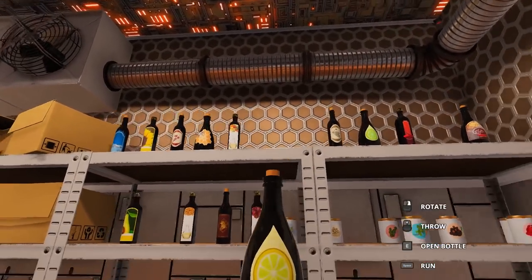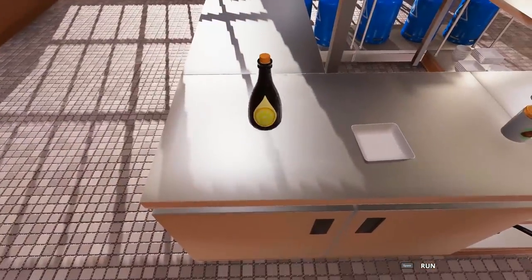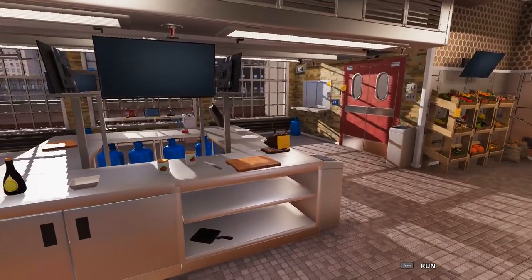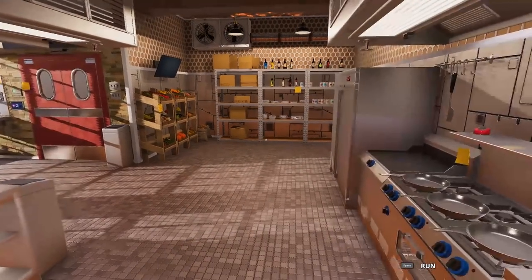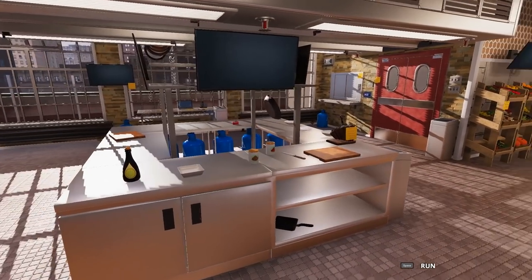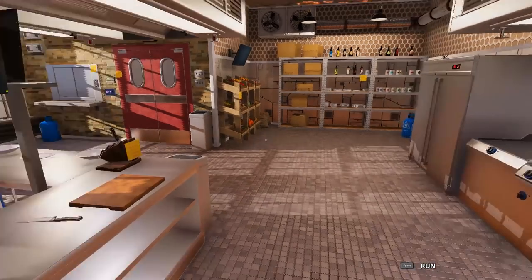I'll take the lemon juice here just in case, because you never know. Today we're going to be doing some sandbox recipes, some things of our own creation. The one thing this game does not have — well, other than spaghetti and pizza — is breakfast. It's Sunday, we have to have a Sunday breakfast.